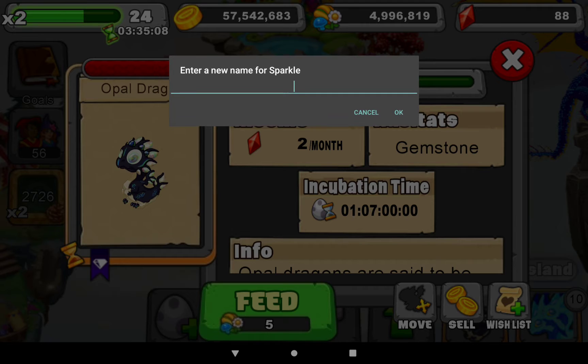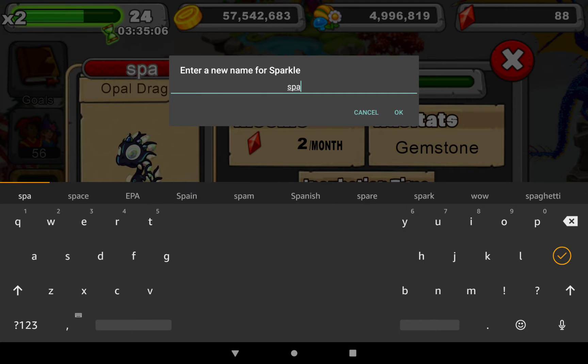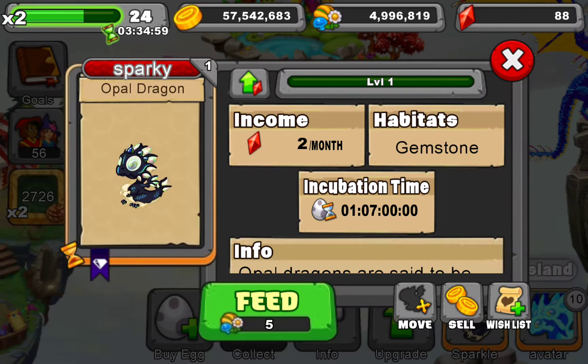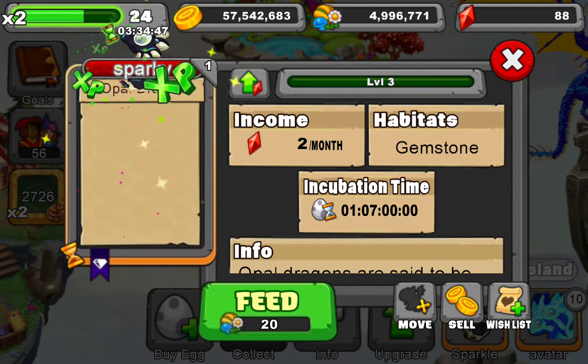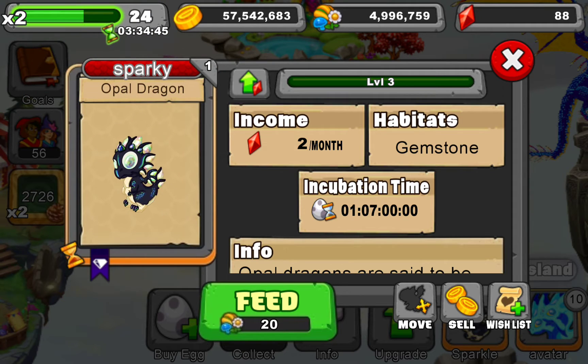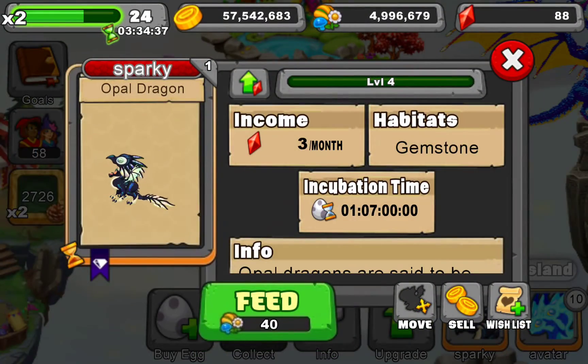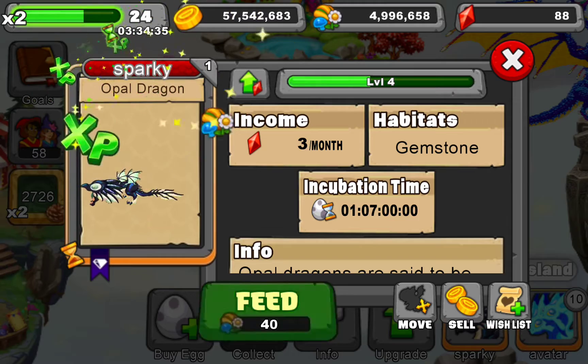We'll just name you Sparky — how's that? Not Shocktober though, that would be kind of interesting because he was born then. One day, seven hours is how long it's supposed to take. I'll show you the breeding combo soon. Leveling up to level 10 — oh, he looks pretty cool! Badass look right there.